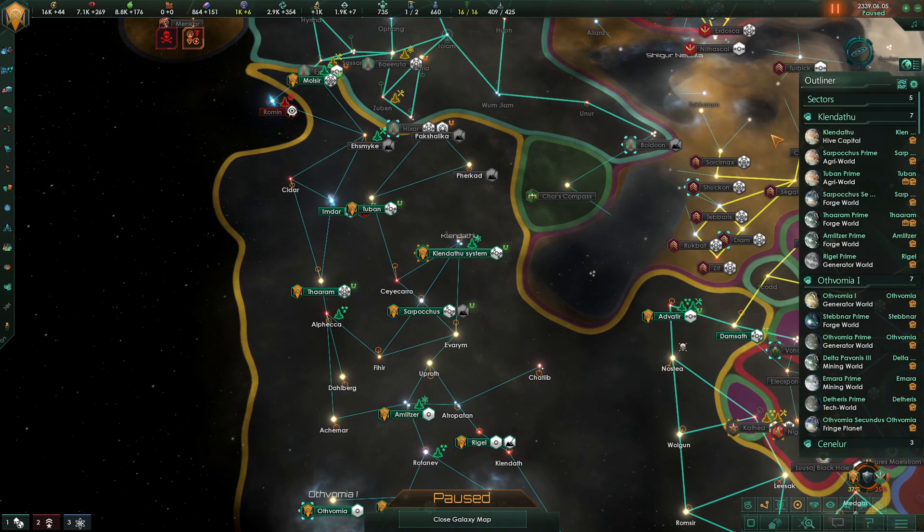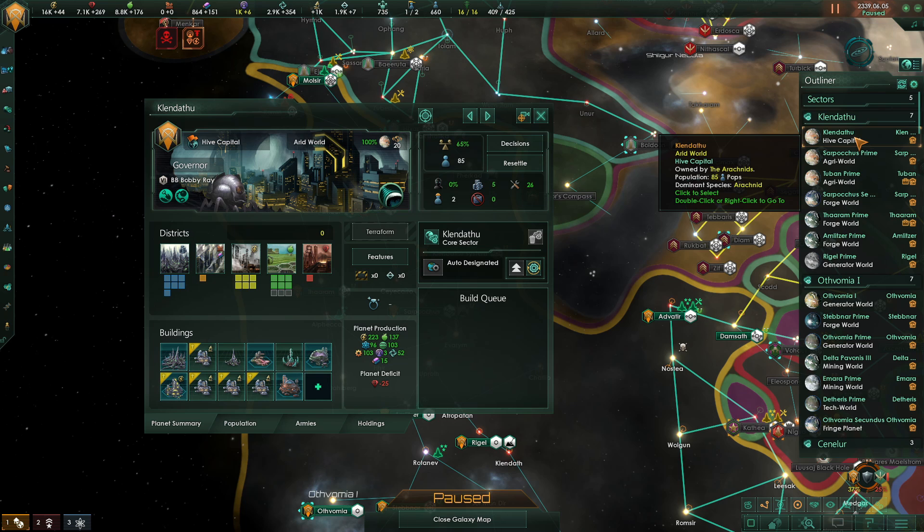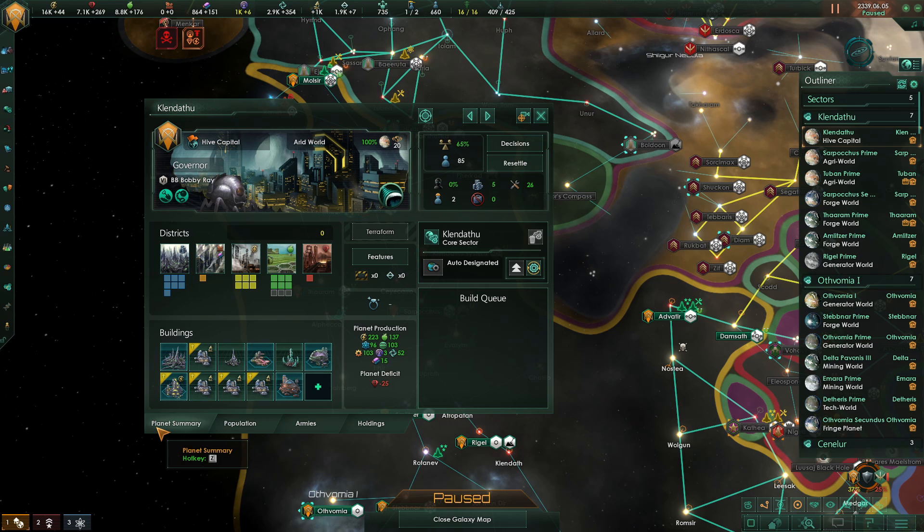First of all we can see our outline on the right hand side of our screen. This is a great shortcut provided by the devs which allows us to quickly find and manage our planets. For example, if I wanted to see what's happening on my capital I would simply go to the right hand side and find Klindathu then left click. This now opens up the planet management tab, where we get a nice overview of how things are being run.